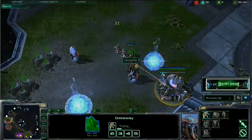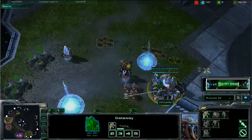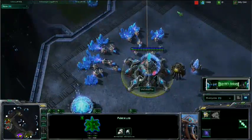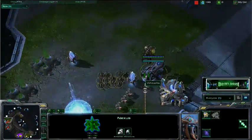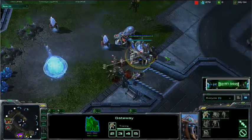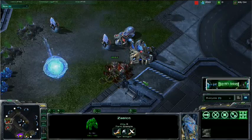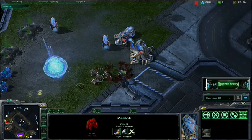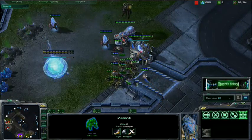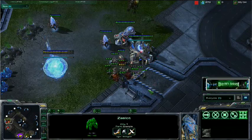Any time people do these aggressive builds, they tend to favor chronoboosting the gateway. Often they don't even consider going two-gate Zealot while constantly chronoboosting the probes in the main — when in reality, that's quite effective. Watch this Zergling bust attempt by Sen. Notice how there's just three Zealots and it's not even close. As we slow this down, notice how all these Zerglings really would have died to these three Zealots.